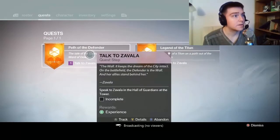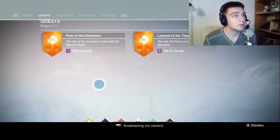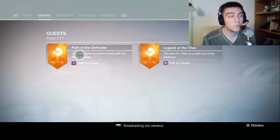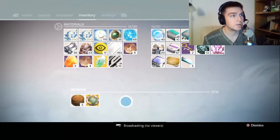Here's the quest screen. Path of the Defender — the tale of the Guardian's Trials with the Word of Dawn. Legend of the Titan — the tale of the Titan on a path out of the darkness. So even though we beat the game and done everything, we have to go back and do these quests and missions.